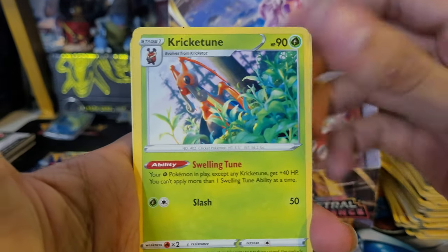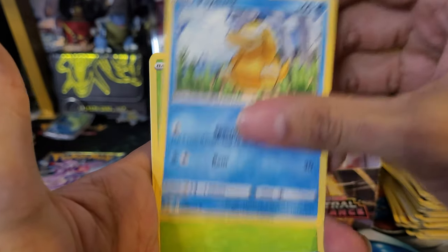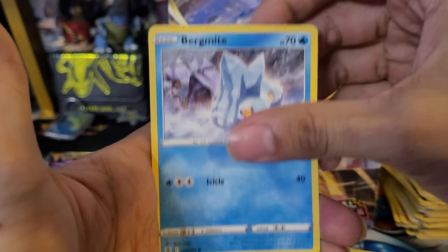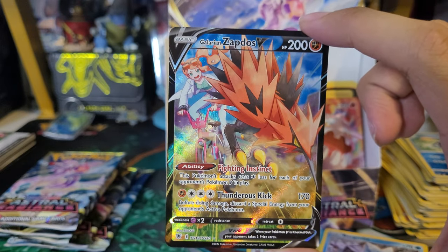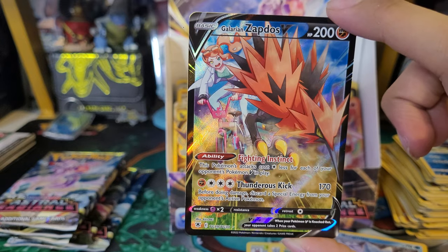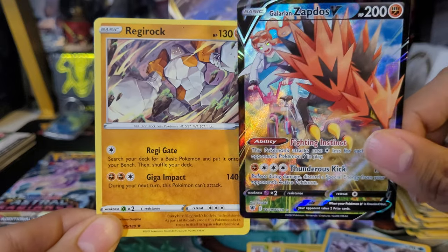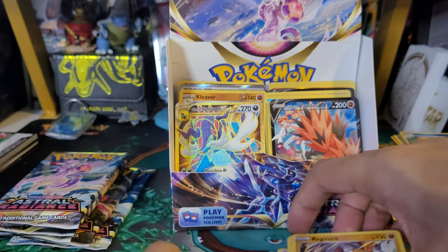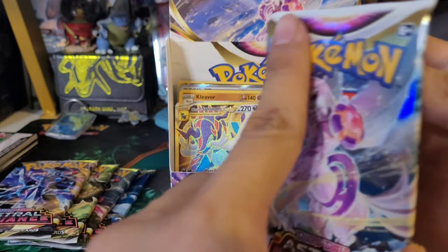Thirty-first pack: Fire Energy, Cricketune, Fossil, Bronzong, Cricketot, Psyduck, Petalil, Stantler, Bergmite — and we have a Galarian Zapdos V — another Character Rare! I believe that's Professor Sony in the background. I'll definitely take that. And behind it is a Regirock — not a holo, but it is a Regi. Really like the set — you can get holos, Character Rares, V-Stars, Vs, Full Arts, Radiant cards. This set just has so many different types of pulls.